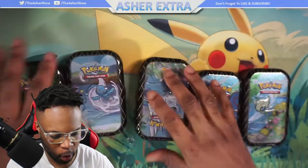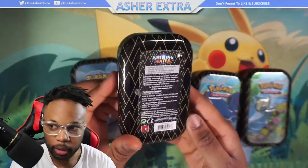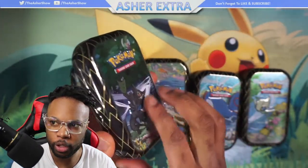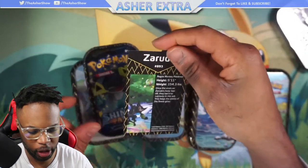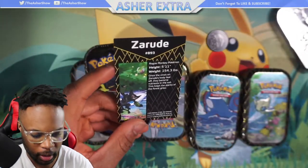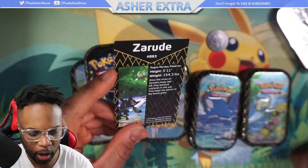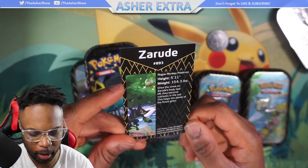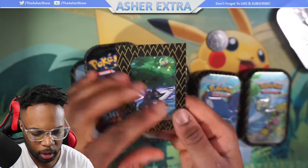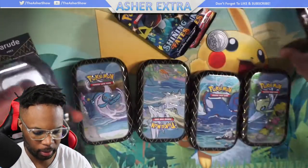Let's open them up one at a time - let's start with the Zarude tin. You can see the back, I like how it's all rigid inside. We have a Mewtwo coin and information about Zarude - it's like a Pokedex entry: Rogue Monkey Pokemon, 5 foot 11, 154 pounds. Once the vines on Zarude's body tear off, they become nutrients in the soil. There are two packs and that's it.